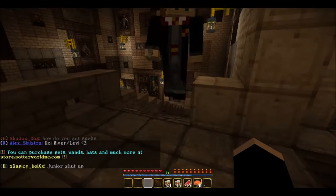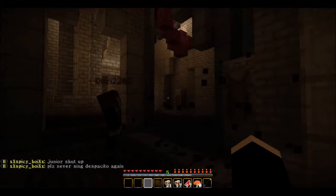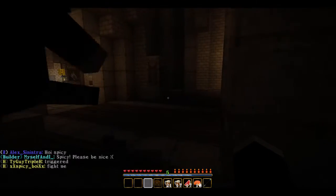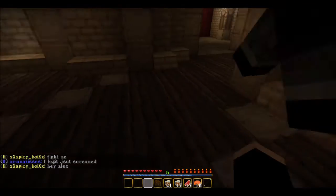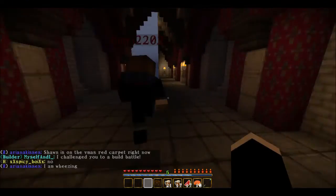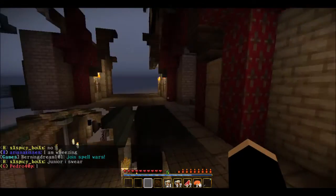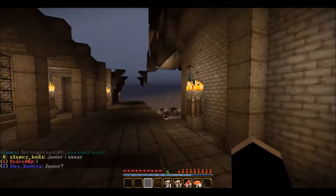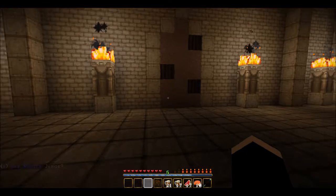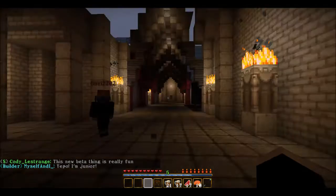I want to show you this item — it's a Deluminator, the thing in the books that makes lights go out. That is really cool. I'm going to wear this scarf for the rest of the episode — it's my first scarf here. This is the way to the Gryffindor common room. Over there is the Room of Requirements — if I cast the spell on that wall it opens up, and we might show you that in a later episode. There are three rooms: refuge, training, and hitting things.